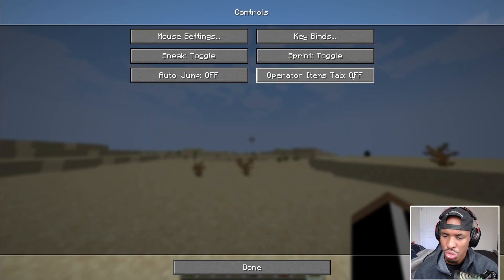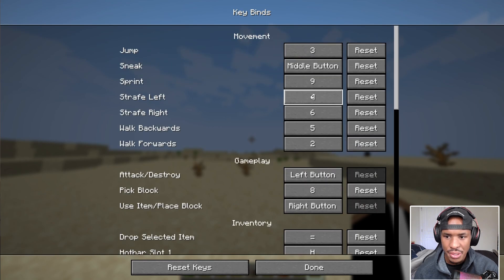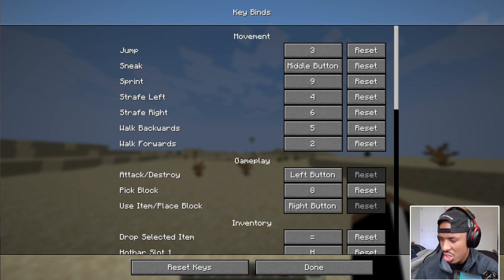So your controls — keybinds — you could put it to default and just switch it to that. But since you don't have this mouse (I'm assuming, because it's $150), you can just switch the binds to the numbers corresponding to you.